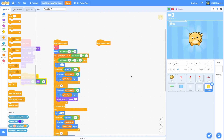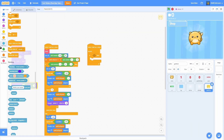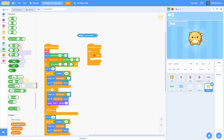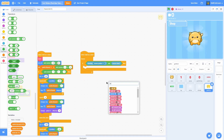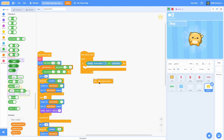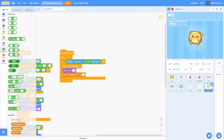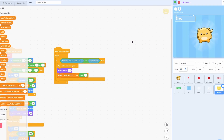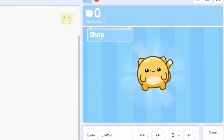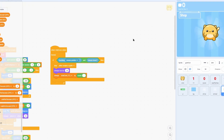Pull out another when I start as a clone, do a forever loop with an if statement checking touching mouse pointer and mouse is down. Then stop other scripts in sprite, and change size by negative 25. We're going to change total cats by round — and the reason we're not using a solid number is because at 1 point getting 100 is a lot, but at 100,000 coins getting 100 is barely anything.